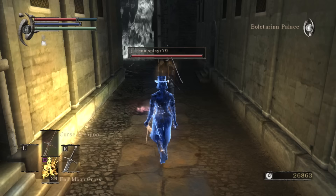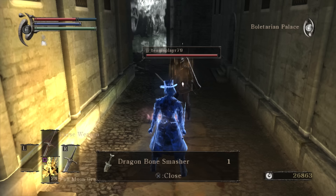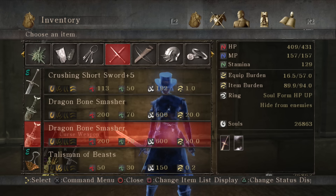By dropping the item but not allowing the inventory to update, two copies of the same item are made, and the hosting player could then drop their copy back to the original owner, leaving the summoned phantom with one more than they originally had. What's even more surprising, this glitch can still be performed in all versions of the game to this day.